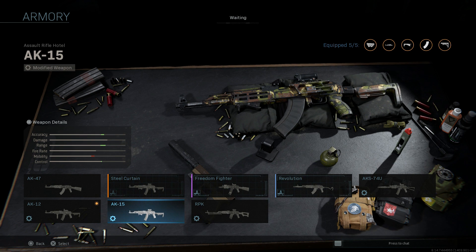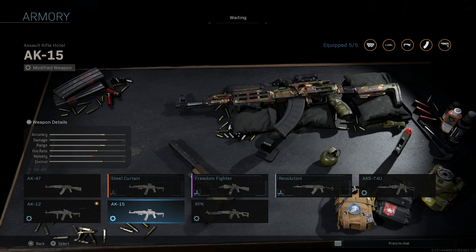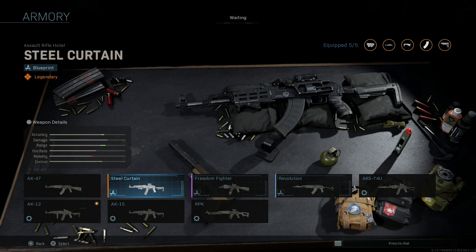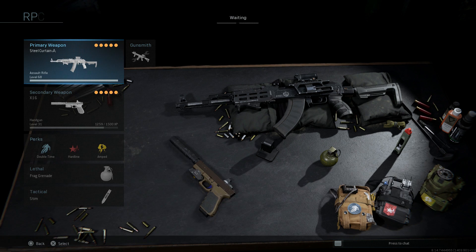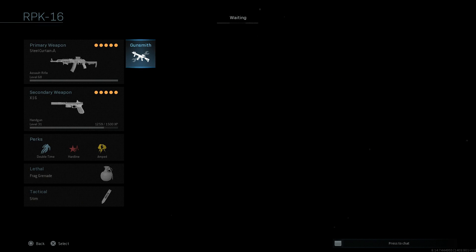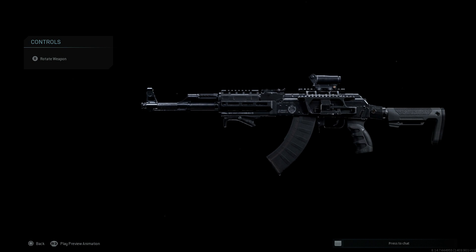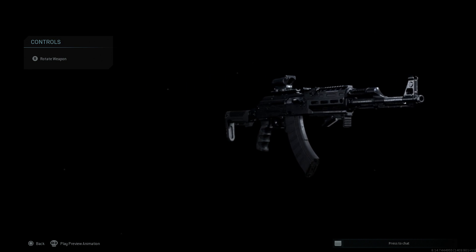From there, we want to make some different weapons like the AK-15 and the AK-12 — which is what it's called in single player, though incorrectly. But if we're going off of in-game logic, we'll be able to make the RPK-16, even though it is not quite correct. To start, we're going to want to use the Steel Curtain blueprint as the base.